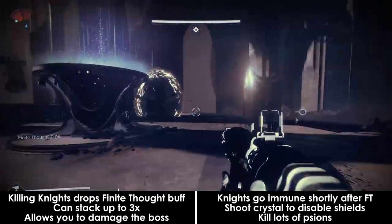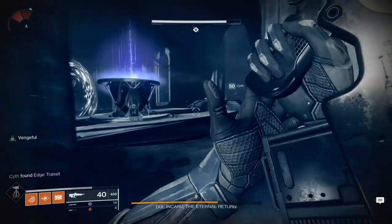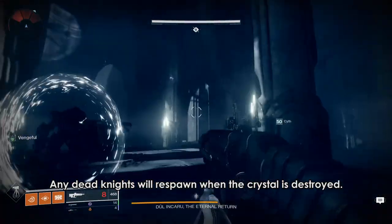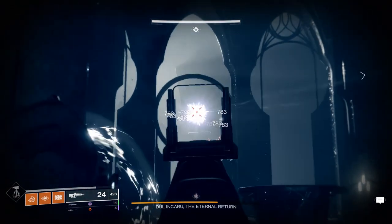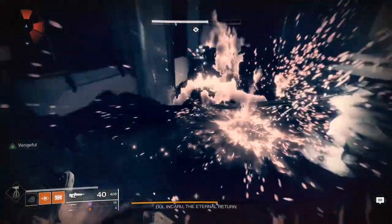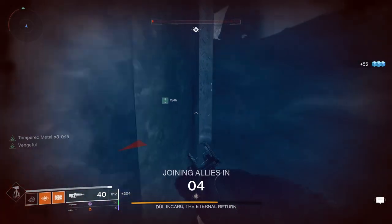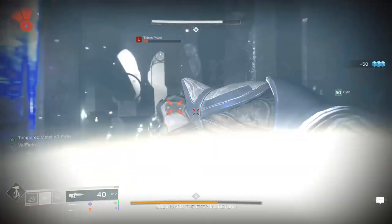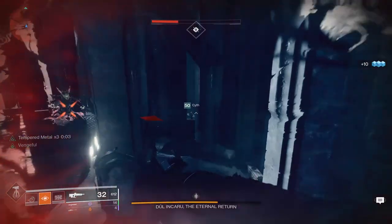Team composition doesn't matter too much here — any combination of supers will work fine. Tethers are good to start, melting point is good, you have pretty free reign. The strategy is to run a lot. Killing Scions should be a priority at the start as they will quickly duplicate and overwhelm — a tether is great here, otherwise leading off with a super is a very good idea. It is possible to burst down one of the knights right at the beginning of the fight as a team, and if your damage is good enough, all of them. In fact, this fight can last as little as a few seconds if you manage to stack Finite Thought 3 times and nuke the boss, as shown in this clip.